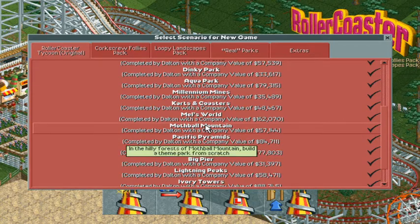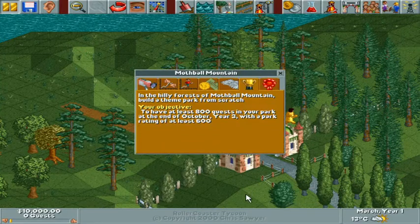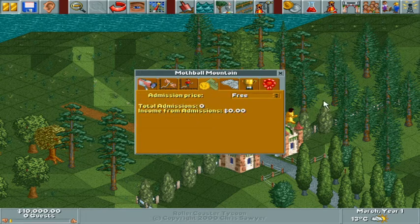So next up on the tutorial list is Mothball Mountain. In the hilly forest of Mothball Mountain, build a theme park from scratch. We need 800 people by year three with a rating of at least 600. Again, not difficult.